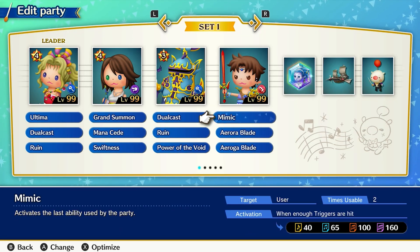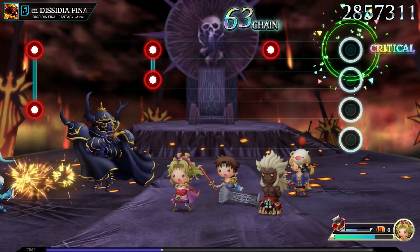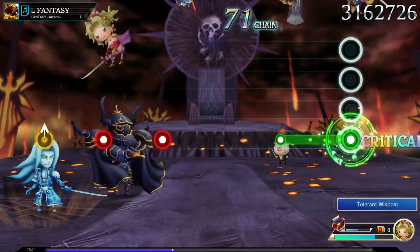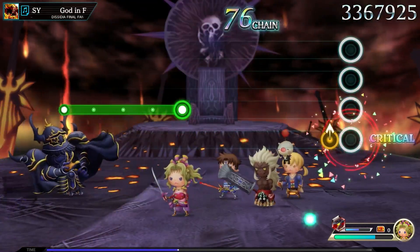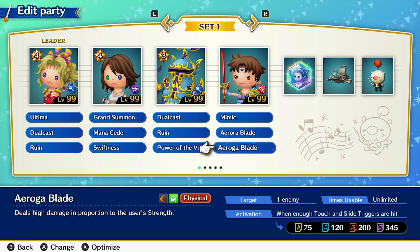The first of the Mimic wielders I used is Bartz. While I rarely used him in most songs, he is invaluable thanks to that Mimic, especially when a boss is loaded with health. It's thanks to this ability that he's able to essentially carry a strong spell forward to when the boss appears and wipe them out shockingly fast. His other abilities don't especially matter, but I typically loaded him up with Aurora Blade and Aroga Blade to help with the smaller enemies.